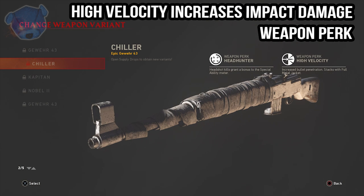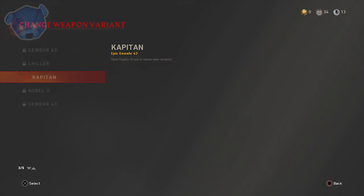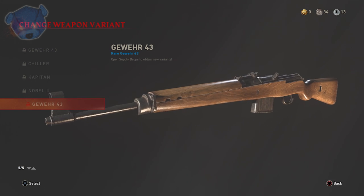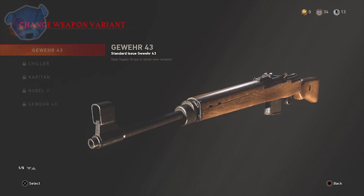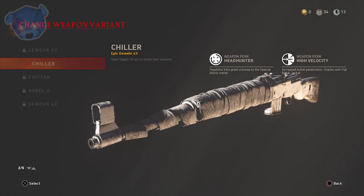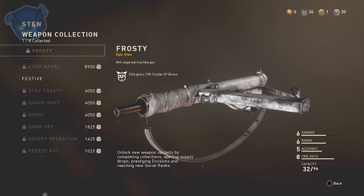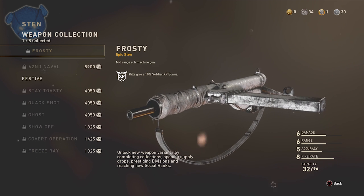If you're looking for one in particular to unlock, the Chiller is definitely the one to go for. I personally really want to unlock the Frosty variant of the Sten, but you can choose whichever one you want. The heroics always look really good. The rares are very similar to the standard with really no difference at all. There are two epics, one heroic, one rare, and one standard for each weapon.